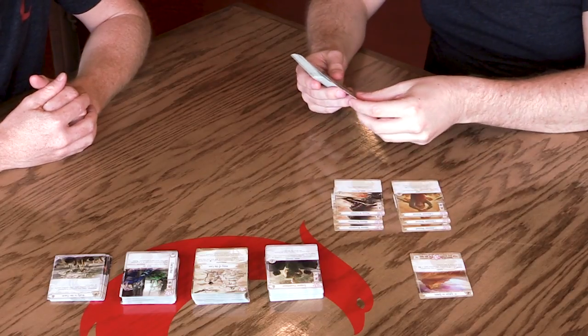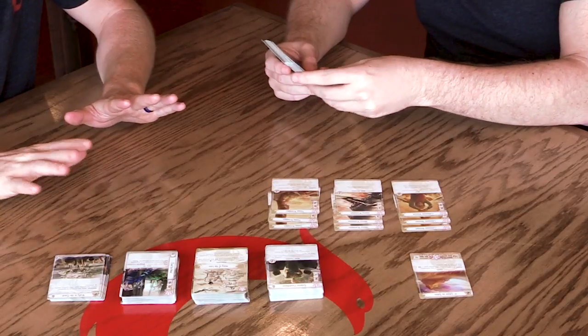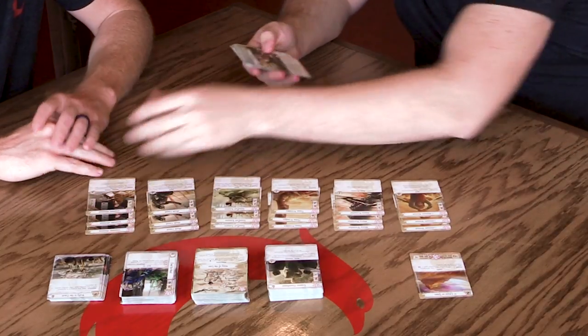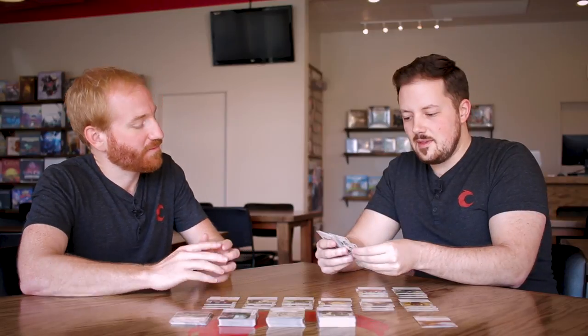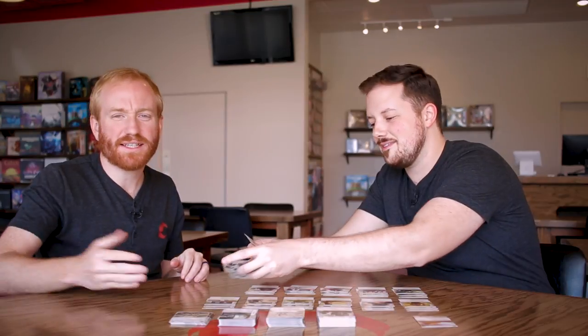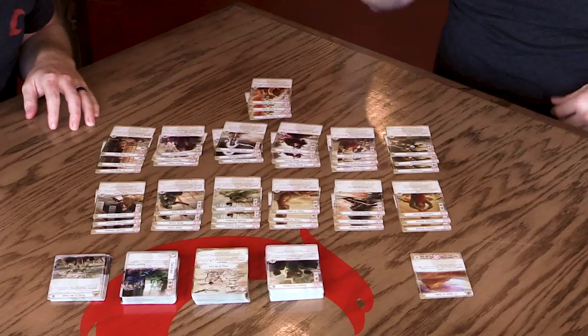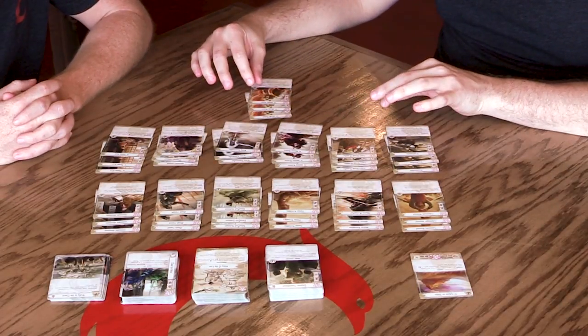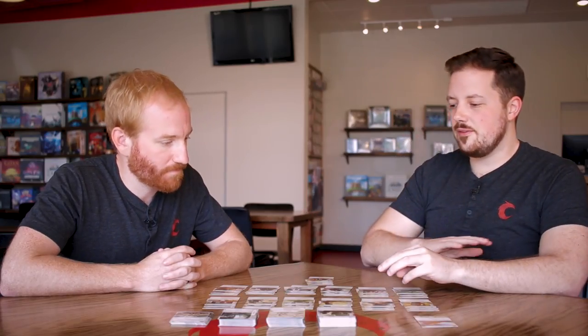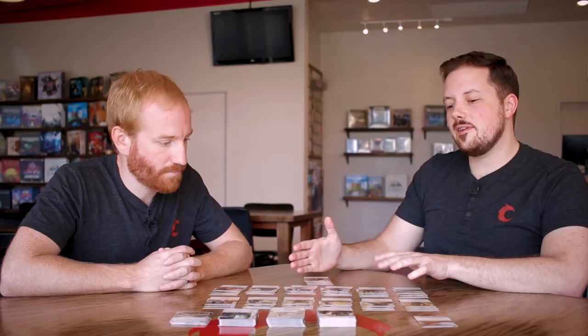In Legend of the Five Rings you can splash cards, but in your dynasty deck in particular you can't splash — so there's nothing to even consider there. I'm going to lay out the Lion cards we'll be using in this example. If you look, there are 13 different cards, which at three copies each gives you 39. The dynasty deck needs to be 40 to 45 cards, so even including three copies of all your clan cards, you still don't have enough for a legal deck. That means you'll be looking at the neutral cards that can go in your dynasty deck.